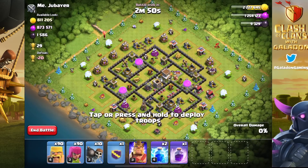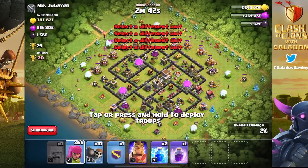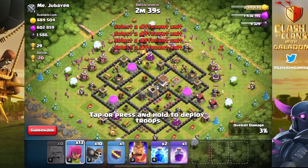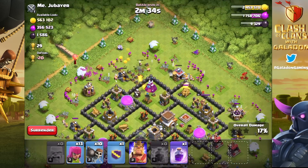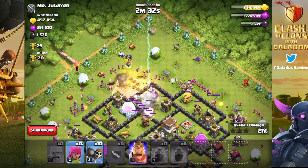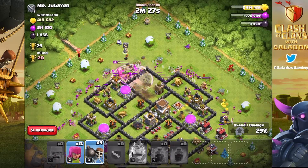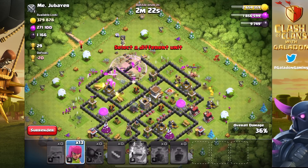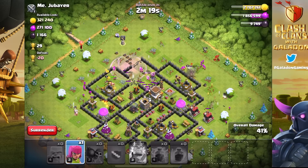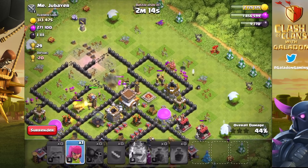Honestly, I've gotten to the point with this account where I feel invested. I've gone this far without spending a single gem — I can do this. Town Hall 7 to Town Hall 13: numerically speaking, I am over halfway done on my way to a fully maxed free-to-play account. So don't argue with me — Town Hall 1 to 7 and Town Hall 8 to 13 are essentially the same. We're going to keep playing and keep grinding.